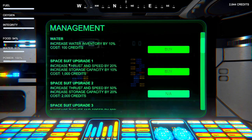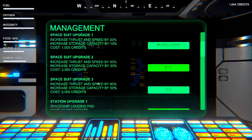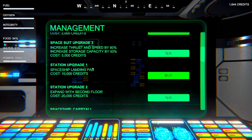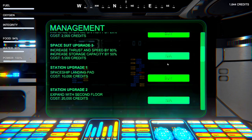Then we can buy our water and food, and we'll get a spacesuit upgrade as our first one, which then unlocks the next spacesuit upgrade — we can't quite get that yet. That increases our speed, thrust, and storage capacity. If we get the landing pad, we can then get the spaceship carry-all as well, but until we get the landing pad, we can't do that.